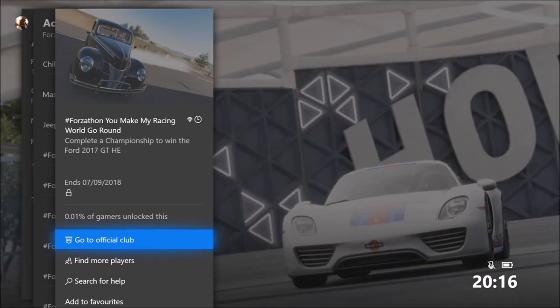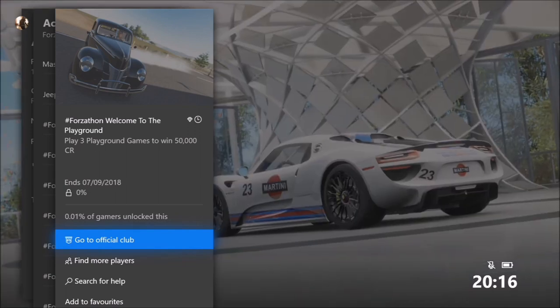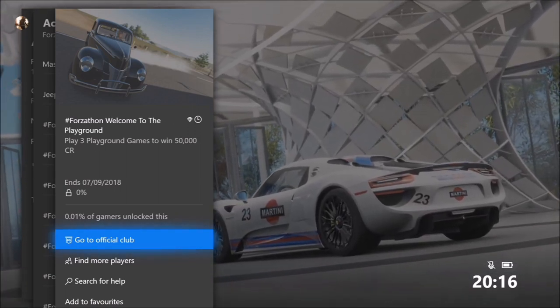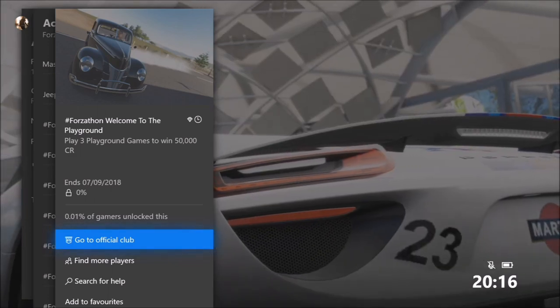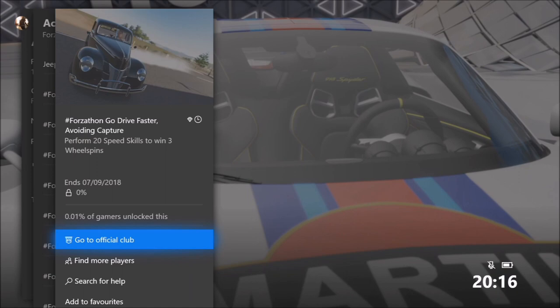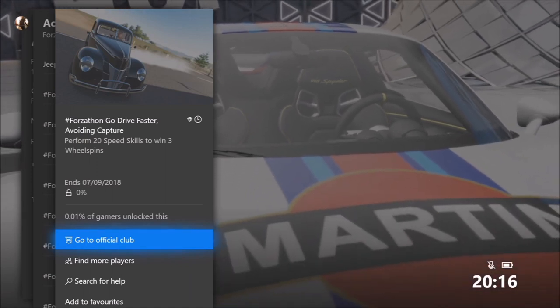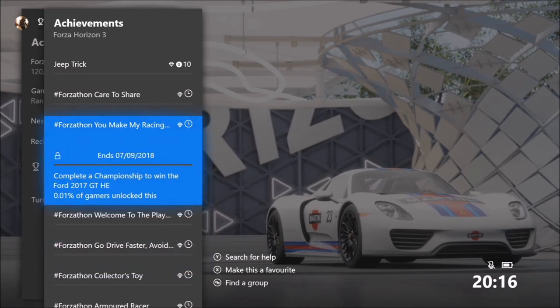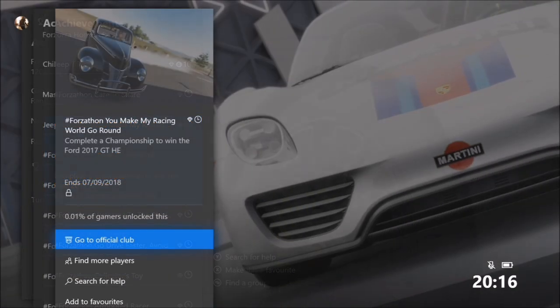The first challenge wants you to complete a championship to win the Ford 2017 GT Horizon Edition. The next one wants you to play three playground games to win 50,000 credits. The third and final one wants you to perform 20 speed skills to win three wheel spins. There is no fourth challenge — instead there'll be a discount at the auto show or something similar.